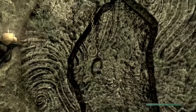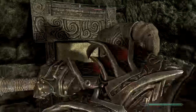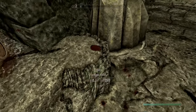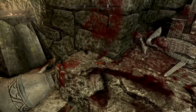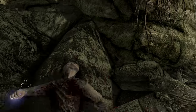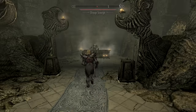Come to this ruin near Falkreath. Come down, take a left, and right here is a flawless ruby — it may be in a crack or on the floor or the other side, but there's always one here guaranteed. Make your way through, head up, and you'll find a Master Vampire — take his vampire dust. Then proceed to get another word of Elemental Fury.